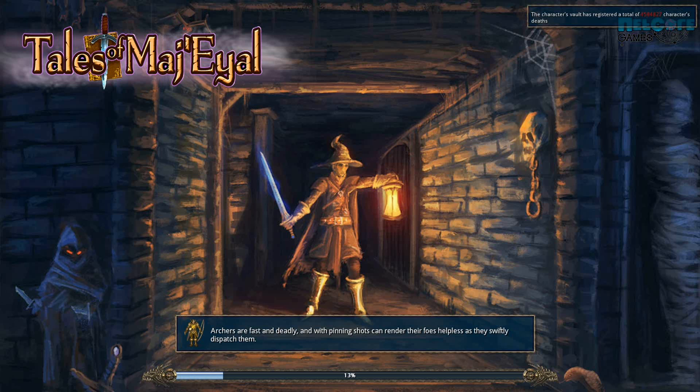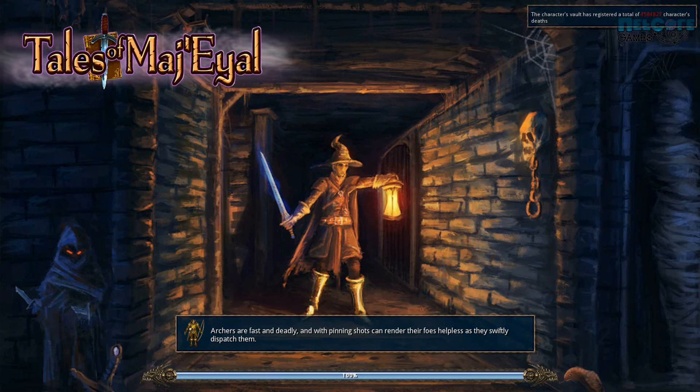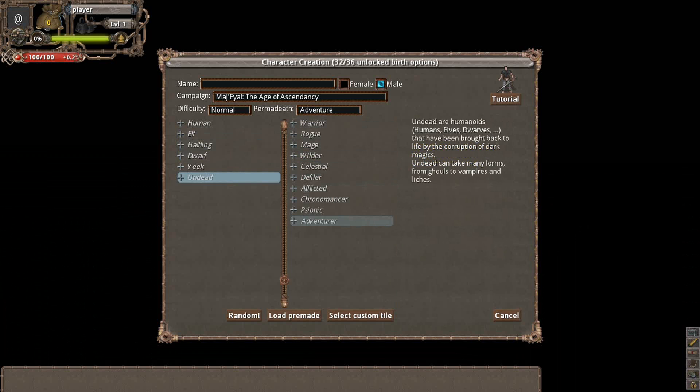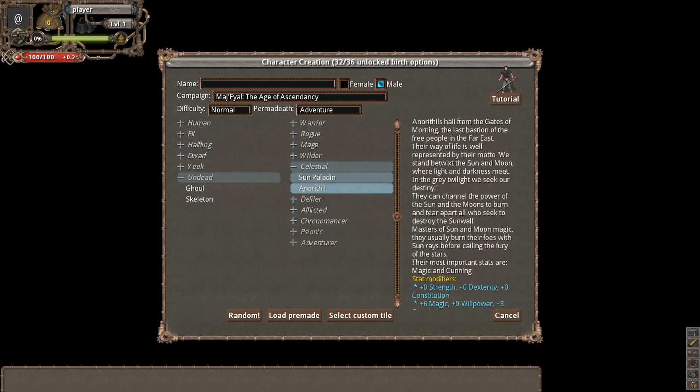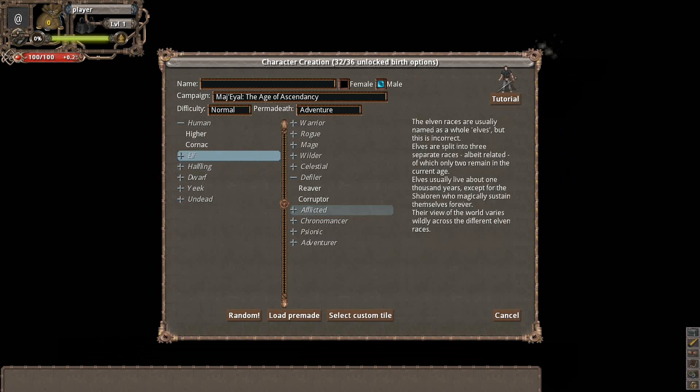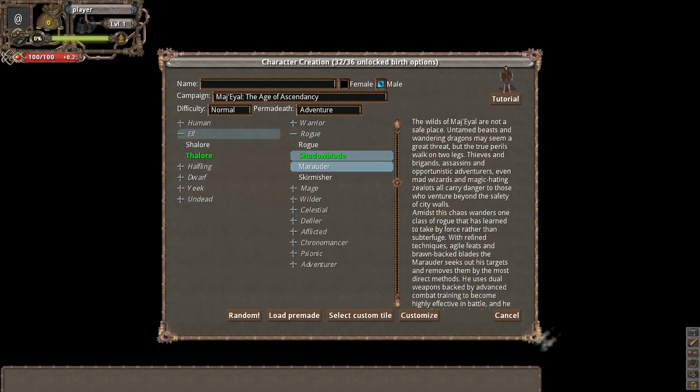I went on the forums for this game and cropped up some ideas on what type of character I should pick to show you. I'll note that at the start, when you open this game for the first time, a lot of the stuff you can play — like the Yeek Race, the Undeads, most of the classes — will all be locked and you'll have to unlock them first. One character class you can play immediately is to go with Elven Florian and pick up the Shadow Blade.